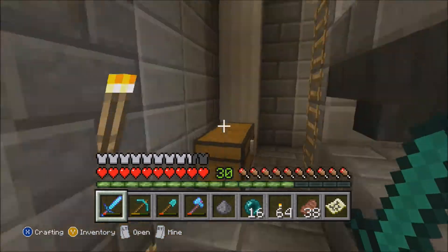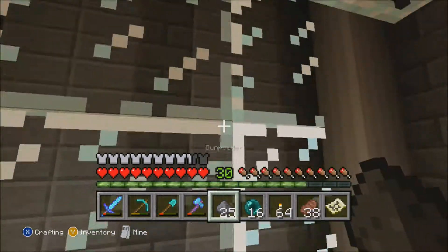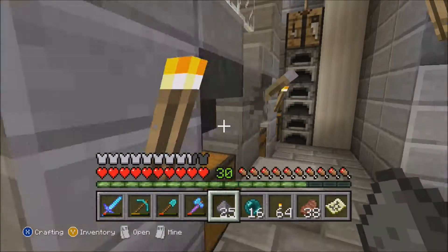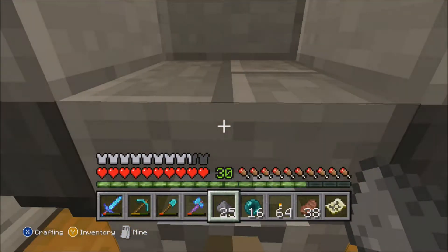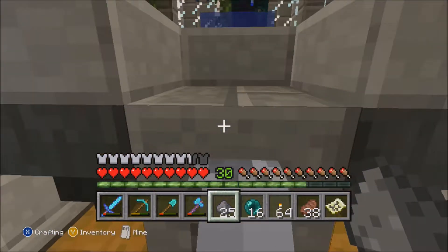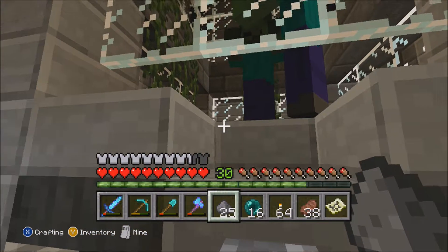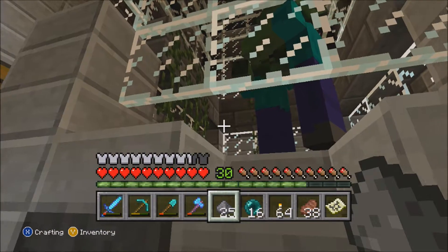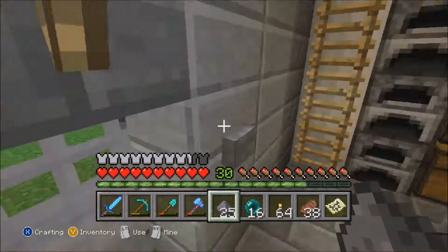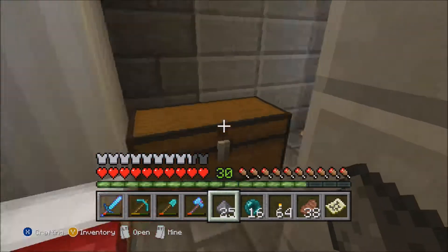The only problem is pistons right now with TU-20 are very glitched, and it's hard to get them to stay up in the direction you want them to. So I switched it to a small thing of water so that all of the mobs would survive. But now any creepers in there, if they get shot by a skeleton, they instantly explode and ruin everything. It's been really annoying. So guess what - we're not going to work on that today.